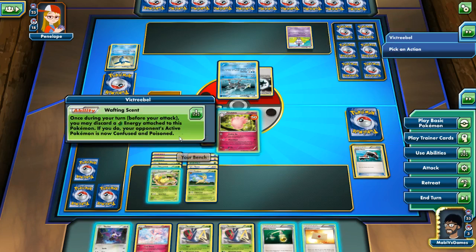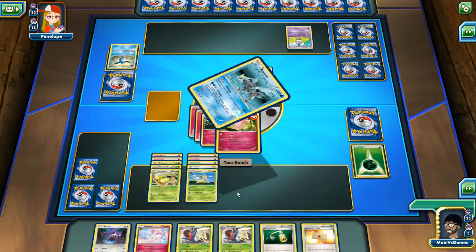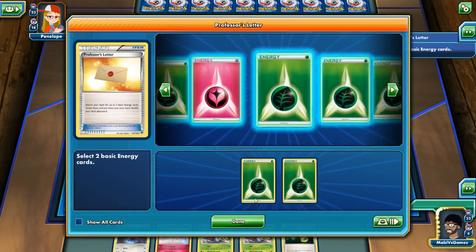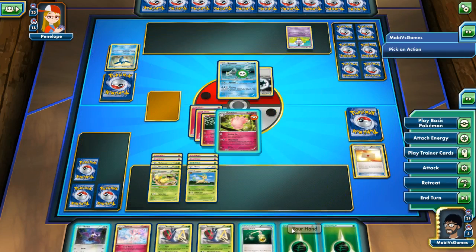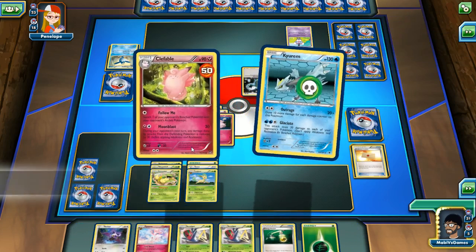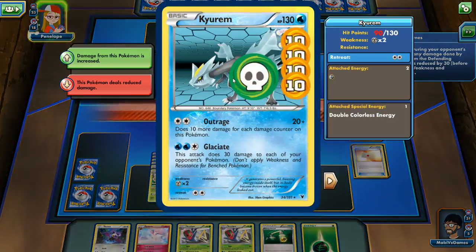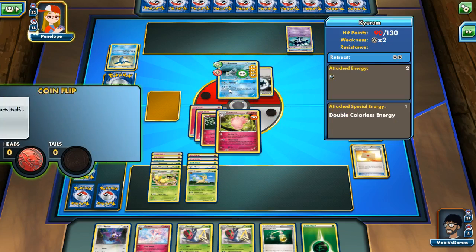I think what we're going to do is use Wafting Scent once again on the Kyurem. I'm not too worried about it this time because we have Professor's Letter — I can grab the Grass Energies. I'll grab two Grass Energies, and we'll put one more on Victory Bell. So it has now Confused and Poison each turn. We do not want to use Fallen. He will Moonblast it one more time. He is going to do a total of 30 damage to me right now unless he uses some other attack.